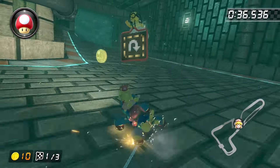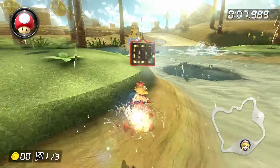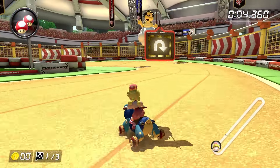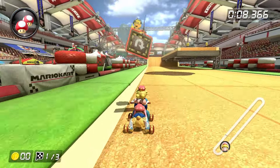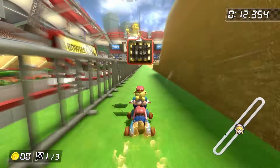After that, we got a bit of a break because the next seven tracks are Moo Moo Meadows, Toad's Turnpike, Dry Dry Desert, Donut Plains 3, Sherbet Land, Yoshi Circuit, and Excite Bike Arena. None of these tracks have any barriers that we have to worry about, and really the only thing that makes them difficult is my own ineptitude and inexperience with driving the tracks backwards.